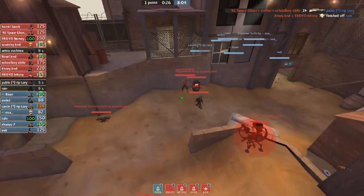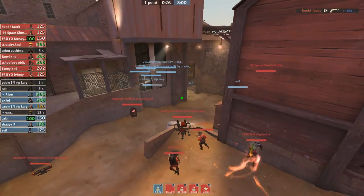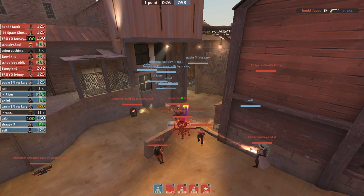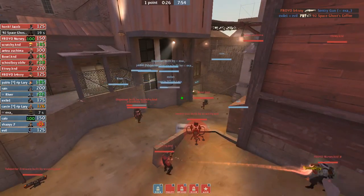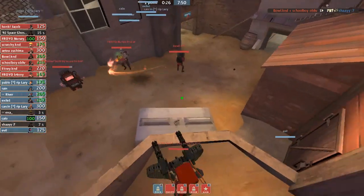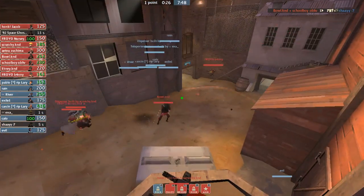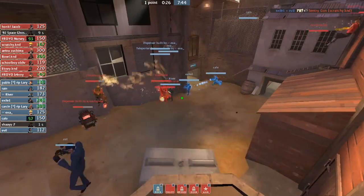The flank going down is going to halt cap time or any aggression on E, which is going to make this B push a bit harder. Exit going down as well is also going to hinder that. Evil's in the position to sap and we should be seeing an uber coming in the next five seconds. Uber comes in main, Evil saps the gun, the gun goes down. The uber comes in from defense, and now from an offensive side you want to back up and repush during this.